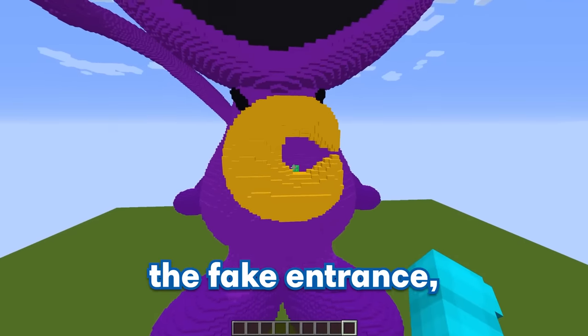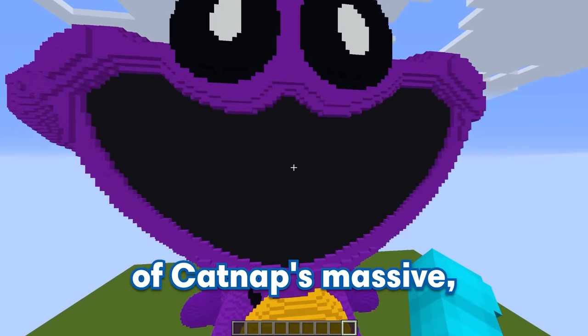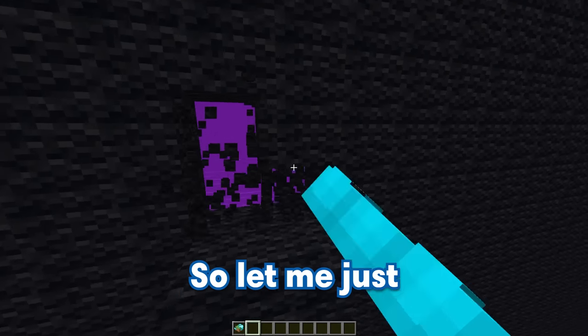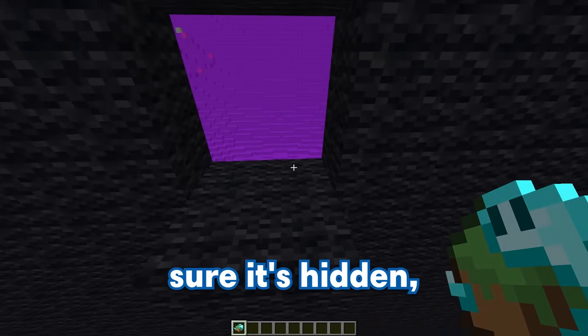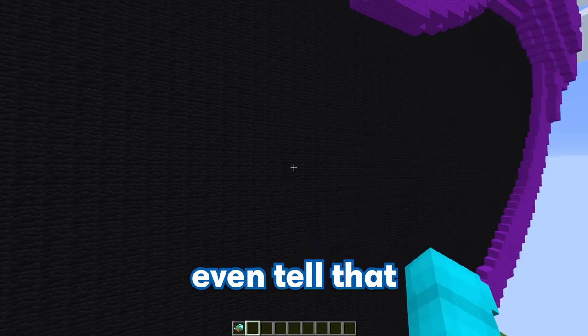We don't have too much time left, and since we already put in the fake entrance, it's time to put in the real one. The best spot will be right in the middle of catnap's massive gaping mouth. So let me just break out a few blocks, and to make sure it's hidden, we're going to use some ghost blocks as the entrance. You can't even tell that anything's there!